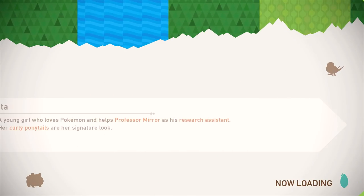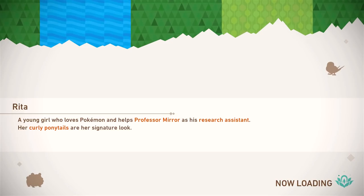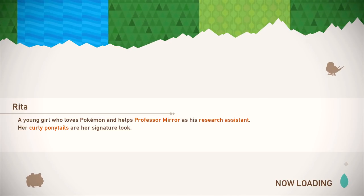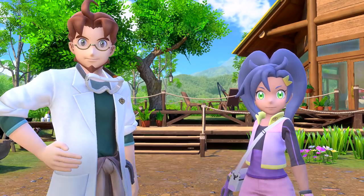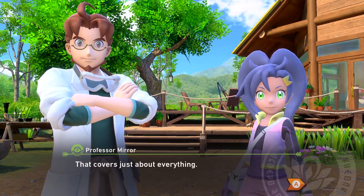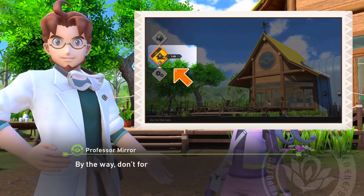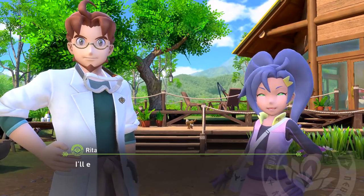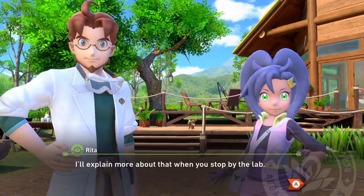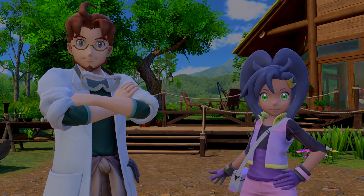So let's return to camp and see what else is going on. Very interesting game so far. A young girl who loves Pokemon and helps Professor Mirror as his research assistant — her curly ponytails are her signature look. That's about Rita. Things are going interesting so far. I like this game a lot. I think this is something we can really enjoy. That covers just about everything. Can we go on a nighttime photo shoot later? Not yet, but soon — after a little more practice.